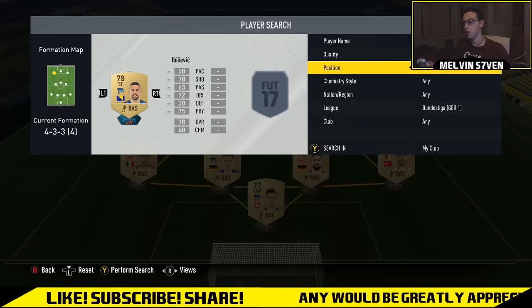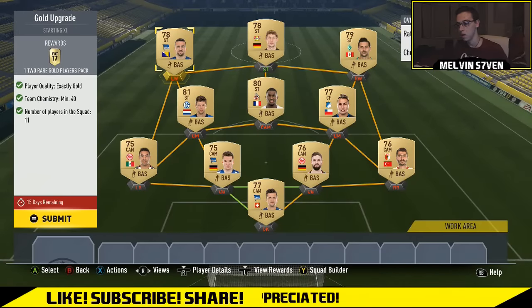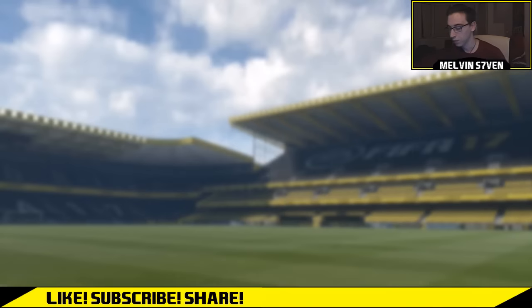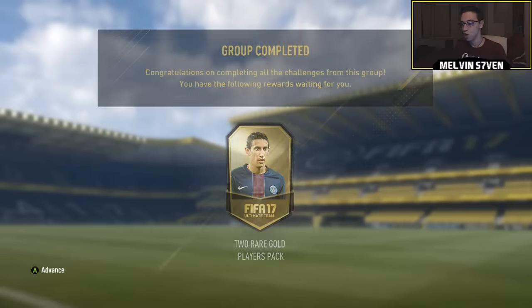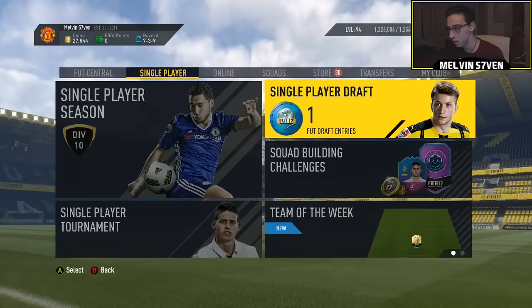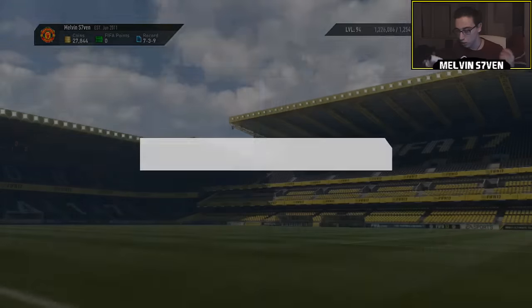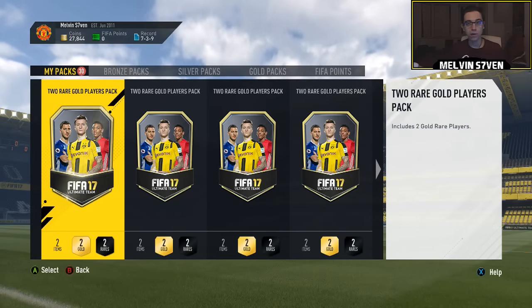Look at how quick I've done this. Obviously you probably won't have the non-rare players in your team unless you've got a squad builder. There you go — 40 chemistry. Submit the squad and I get the player pack. There probably was some Bundesliga players there that might sell for a bit, but I'm not too bothered. I've literally just been clearing out my non-rares — that's all you do. You don't even have to have them in the right position. 40 chemistry, it doesn't really matter.